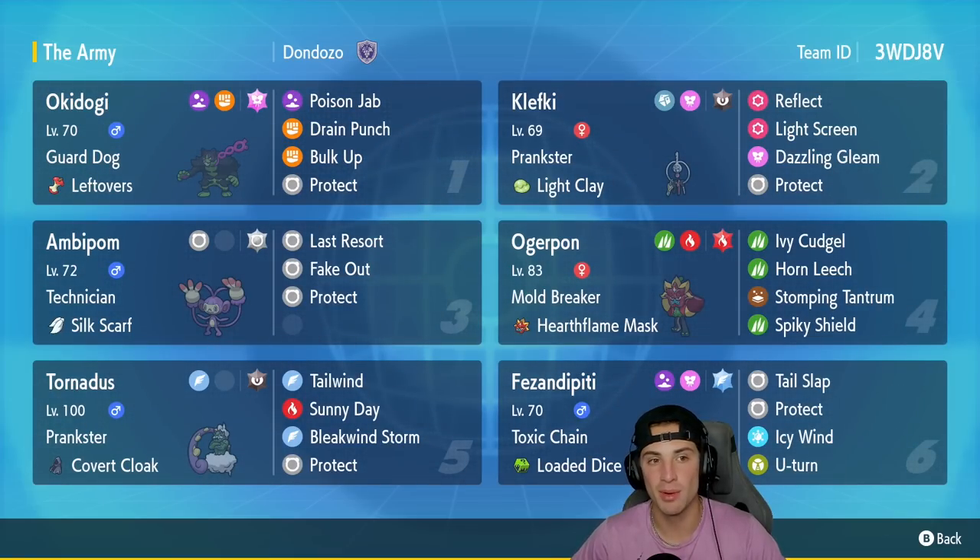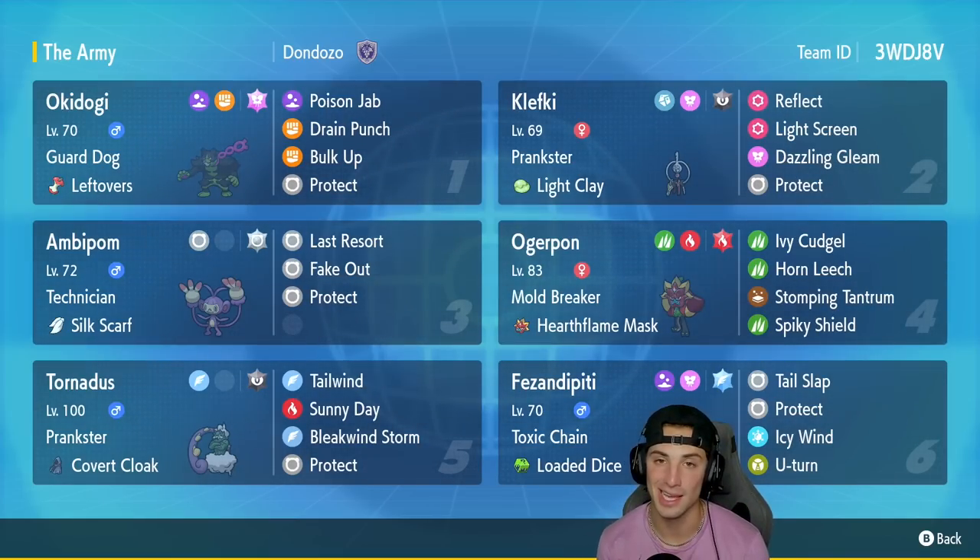Our first Pokemon is Okidogi, and this is my favorite moveset for it — Guard Dog with Leftovers, Poison Jab, Drain Punch, Bulk Up, and Protect. It just works so well. Our second slot is Clefki, and I absolutely love Prankster and Light Clay Clefki. It's got Reflect, Light Screen, Dazzling Gleam, and Protect, making everybody on the team super bulky with those screens.